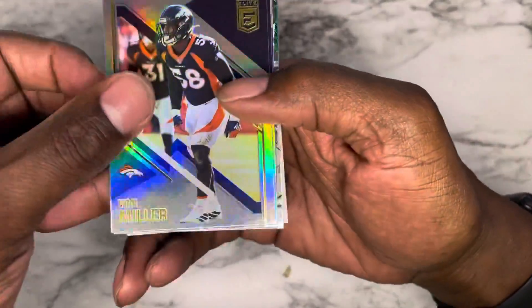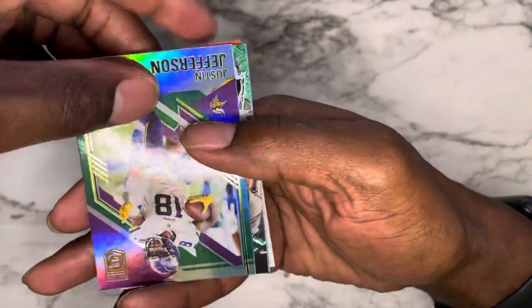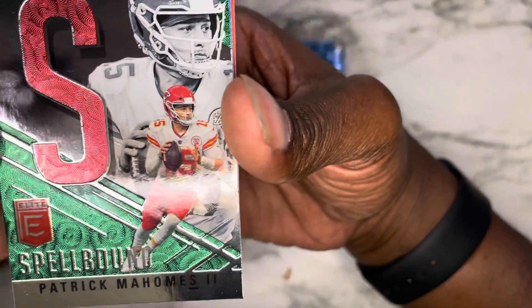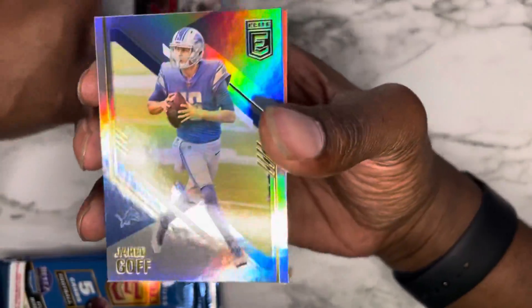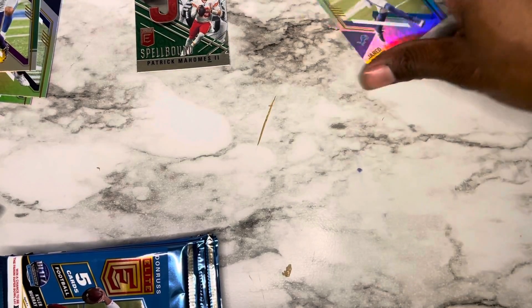Alright, let's do it. Von Miller, Julian Edelman, Justin Jefferson second year, and a Spellbound Patrick Mahomes — let's go! That's the 'S' of course. And we're going to finish it off with Jared Goff in a Lions jersey. Kid Reporter. Pack number two — that was a good start!